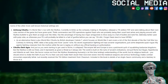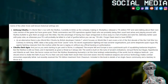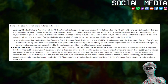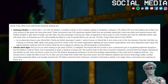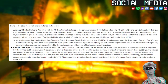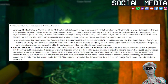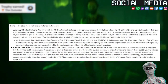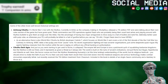Some of the other more well-known historical settings are: Achtung Cthulhu — it's World War II but with the mythos. Currently in limbo as the company making it, Modiphius, released a 7th edition PDF and were talking about their own rules version of the game but have gone quiet. Think commandos and OSS operations against Nazis who are probably playing around with mythos bullshit to give them an edge over the Allies. Has the advantage of having two major antagonists to blow away in a hail of bullets and tank fire.